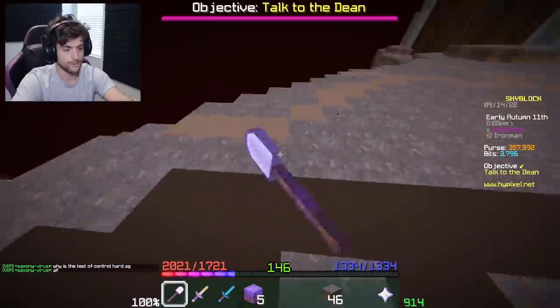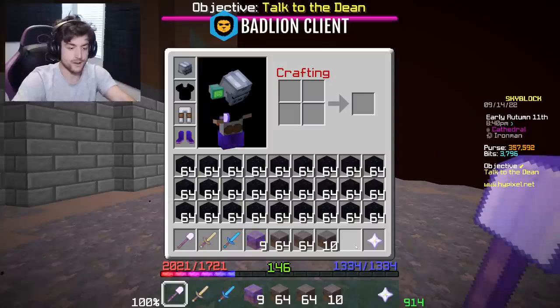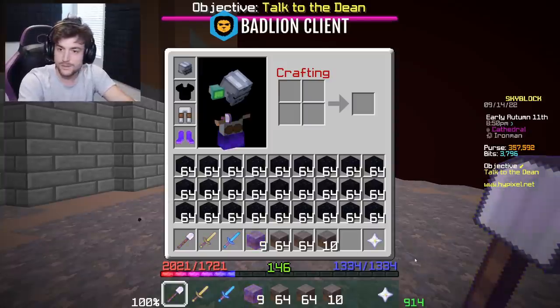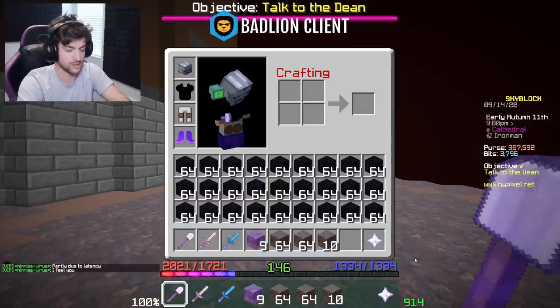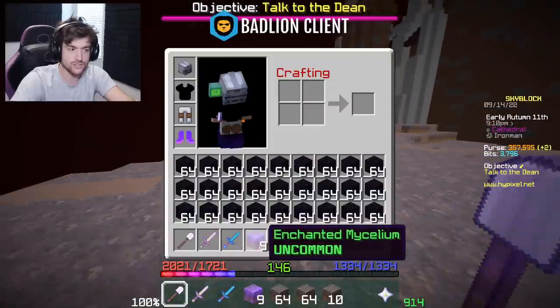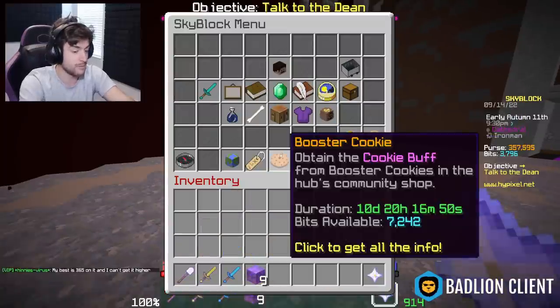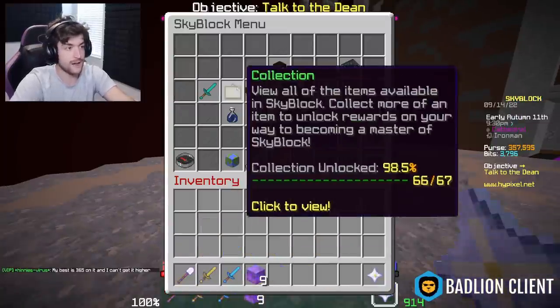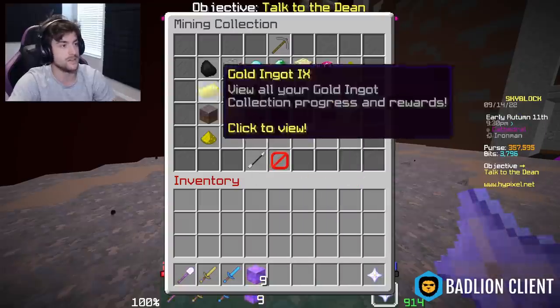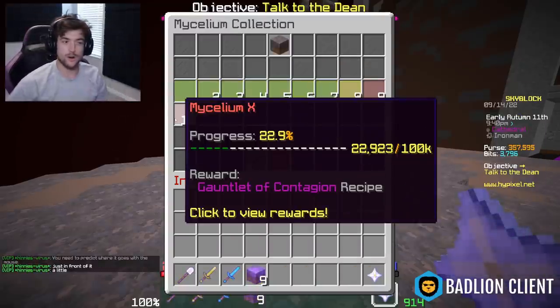Five, four, three, two, one — stop. Fifteen hundred and seventy-eight per minute, times 60 is 94,680 per hour, divided by 160 — that is nine stacks and 16 enchanted mycelium per hour. Not bad for a manual method, and that's 95,000 collection.